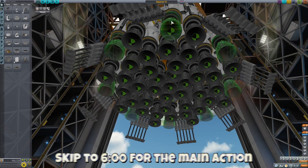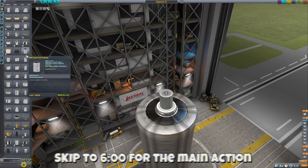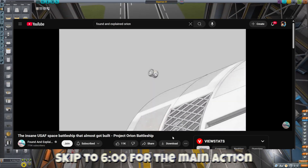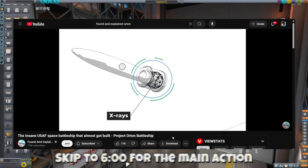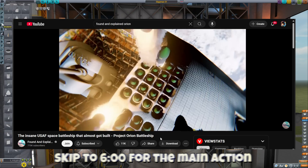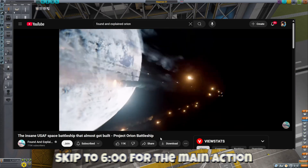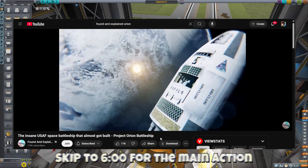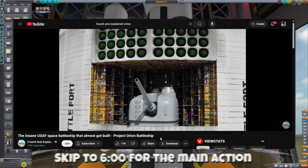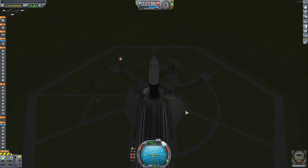Welcome to another Kerbal Space Program video. Like the intro said, we're going to be building a space battleship. I got this idea after watching a video from the channel Found and Explained about Project Orion. Originally it wasn't a weapons program — it was a nuclear propulsion program by NASA, DARPA, and the US Air Force to see if nuclear propulsion was viable for spacecraft. But eventually it became weaponized and they made a concept of a super large spacecraft that could carry 500 nuclear warheads into space, basically turning the Orion into the world's largest nuclear-capable launch platform in space.